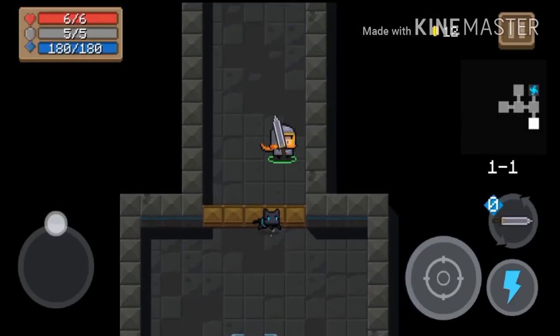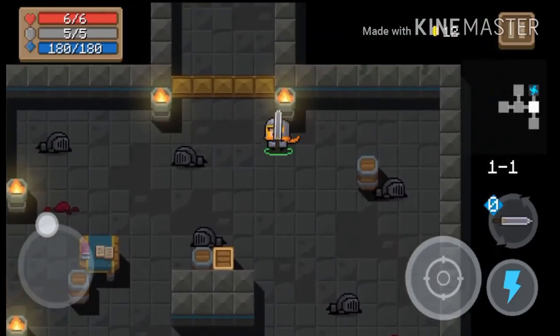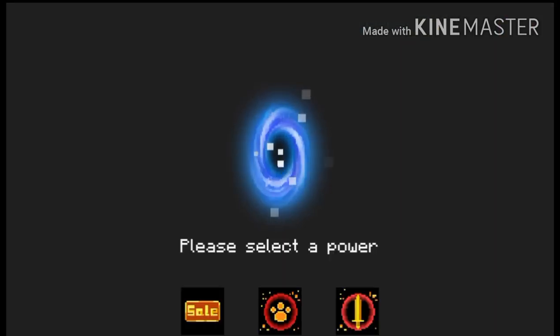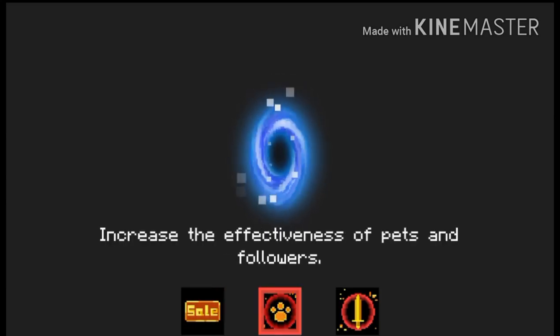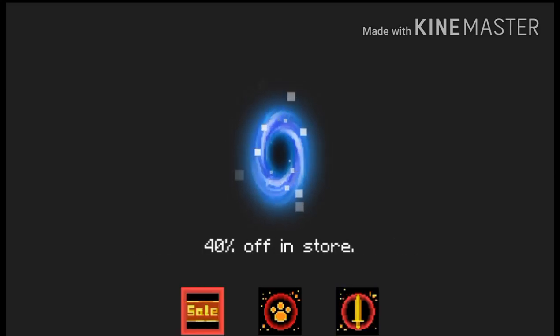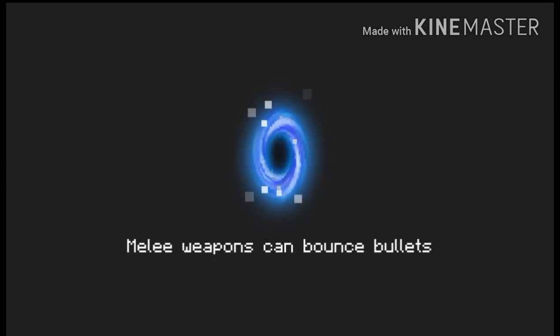Oh, it's a chest — it's the broadsword! Now we can start the challenge where I'm going to see how far I can get. Like I said, I don't think it'll be very far but I'll try it anyway. Off to the next dungeon. Got a power-up: 40% off in store — I like that one. But also melee weapons can bounce bullets — I really like this one a lot.